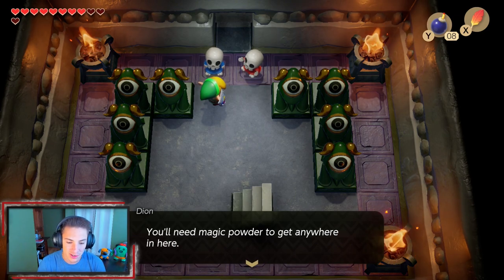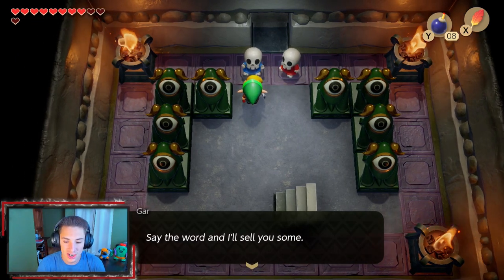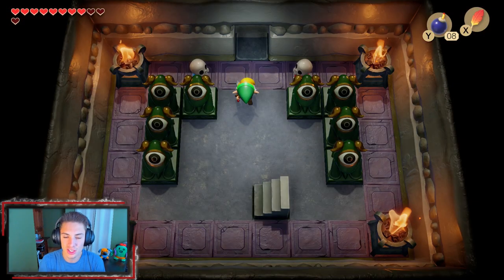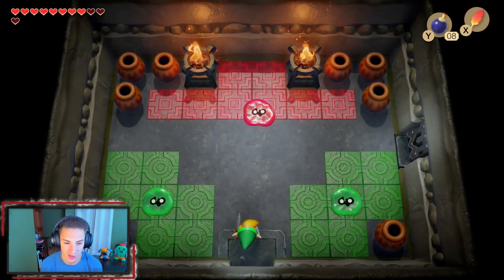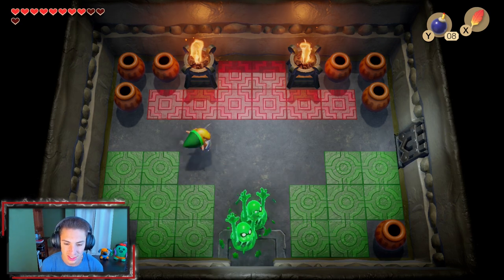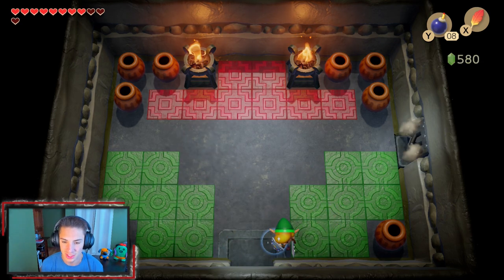You'll need magic powder to get anywhere in here. He offers to sell us some, but let's check how much we have — we do have plenty, considering we got an upgrade from the little devil. This first room starts off with these new enemies, like little ghost kind of things. They come after you and then they pop up. Let's get it — I'm hyped for this.